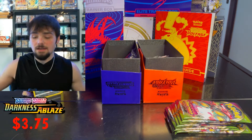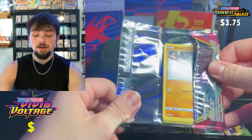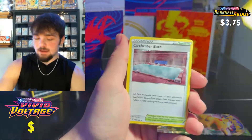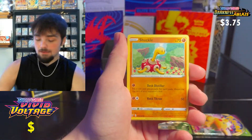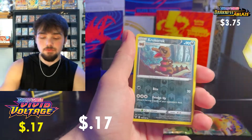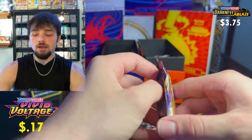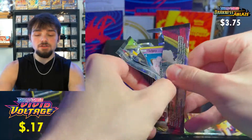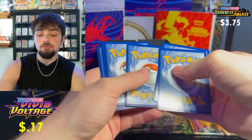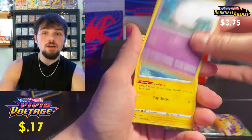Now onto the Vivid Voltage packs — 'Vivid Voltage' is a tough phrase for me to say. First pack: a Krookodile reverse and a regular rare Beedrill. Second pack has the Chunky Chew artwork on the pack — I love it, but I know it's rare so I won't get greedy. We pull fire energy, Mightyena, Beauty Stone, energy, and Clefairy.